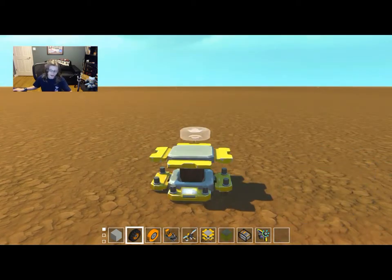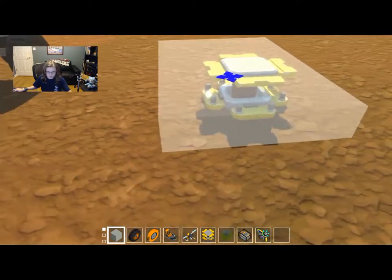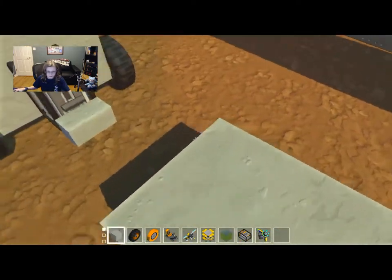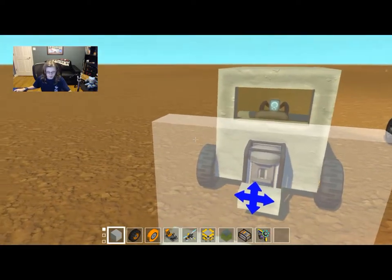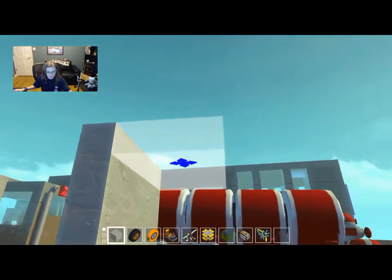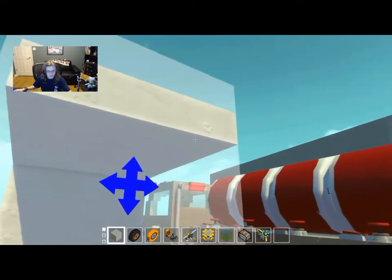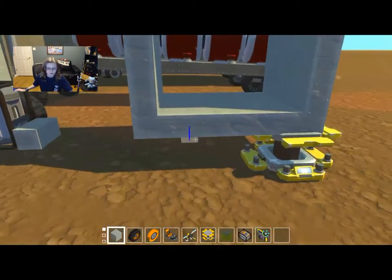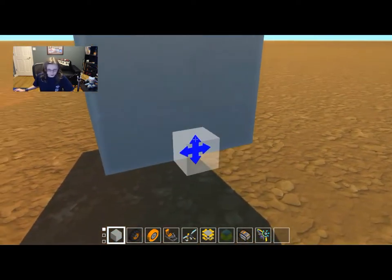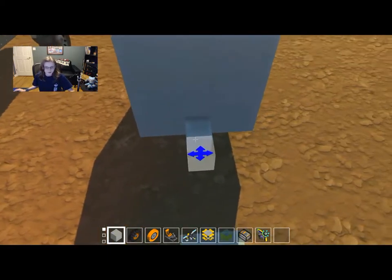We're gonna make one baggage car, then duplicate it. You guys get the idea. I think we should make it this wide. We make it this tall. Then we can go like this. I think if we come over here we can go — bam. I feel like that's centered, because it actually is.